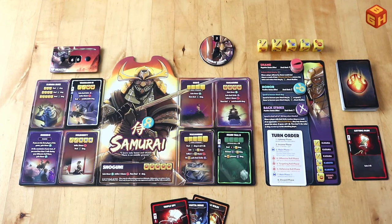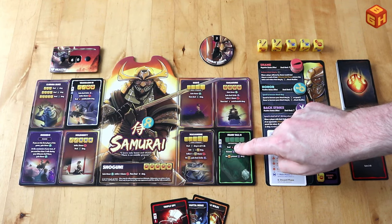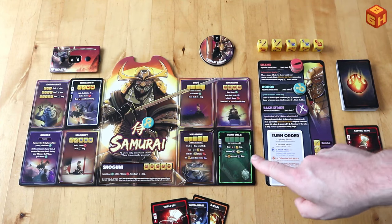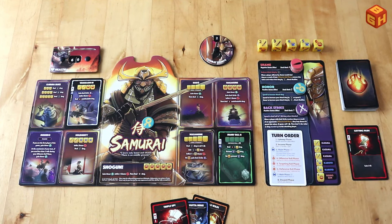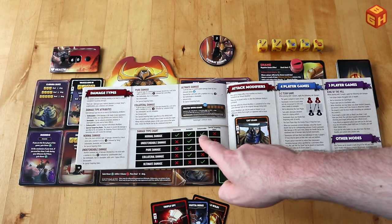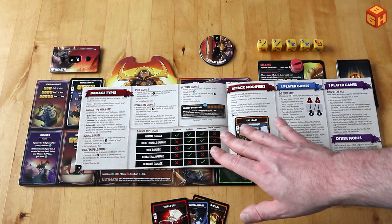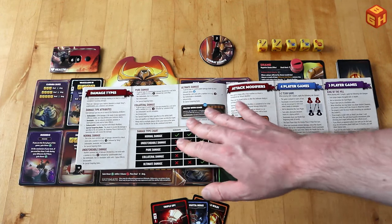The game has different types of damage. There is regular damage and there is also undefendable damage. Normal damage is just a burst symbol in black with a white number in it. If that burst symbol is red then that means it is undefendable damage and the opponent cannot use his defense skill to counter that attack. You can however play cards to enhance undefendable damage. There is also pure damage, collateral damage, and ultimate damage which is the damage from your ultimate ability - all of that is explained in the rulebook, telling you what kinds of damage can be defended against, avoided, enhanced, or has special targeting rules.